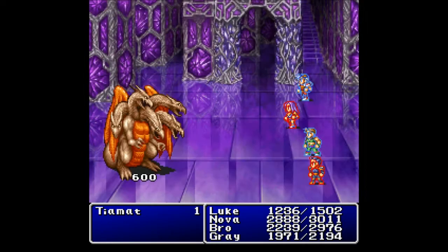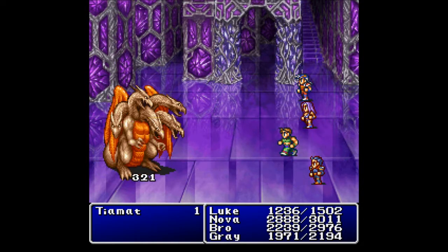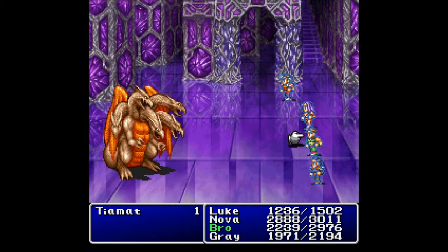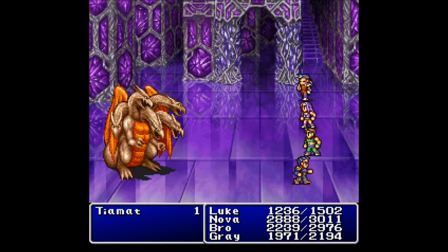Still does quite a bit of damage even with the Shell on — you saw 138 damage on Bro right there. I just want the Berserk to really hit Bro, to be honest with you, because he's already getting a lot of damage in. The Holy Lance did a lot of damage as well. Let's go ahead and cast it straight on Bro, and then go for the attack since you are Berserked as well.